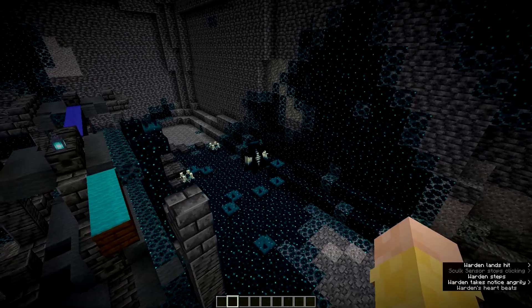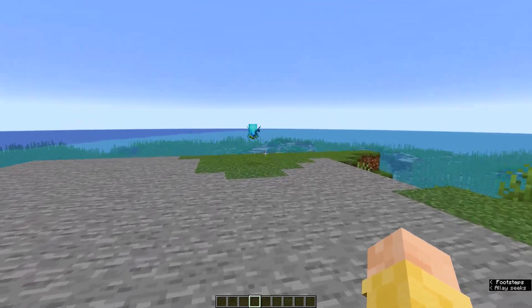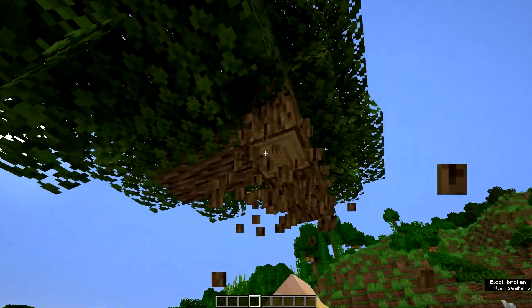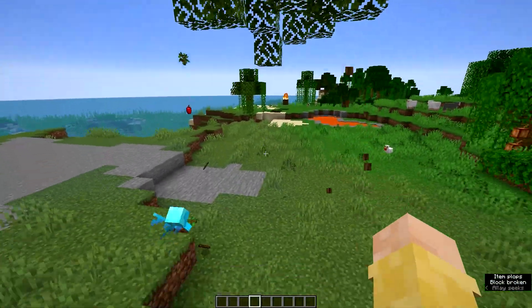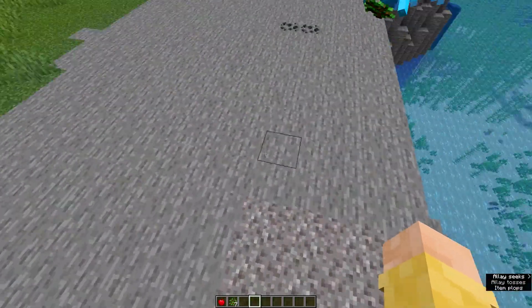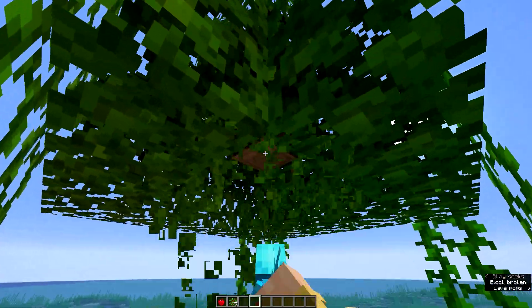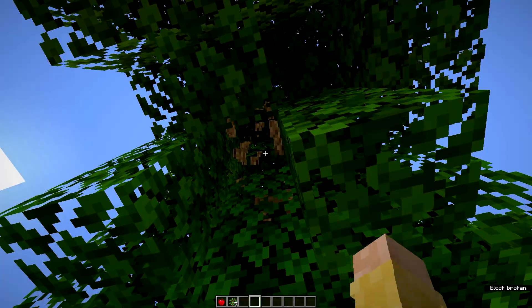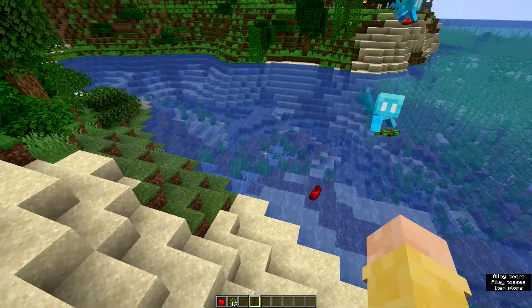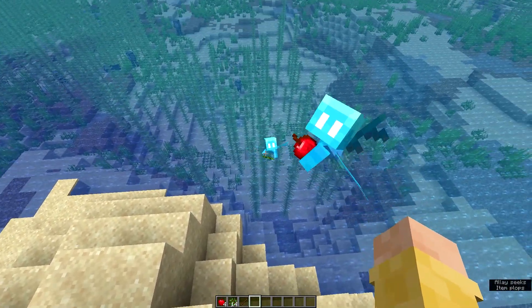The only thing that will happen if you go into an ancient city is that they will die. So, what you can use the Allays for — for example, this one has an apple and this one has an oak tree sapling. If we harvest an oak tree now, the Allay will start picking up the saplings. Normally it's very annoying to always collect saplings and apples, but these will just collect them for you and give them into your inventory or to a note block you probably have set up already. They're pretty quick, so it's very useful.